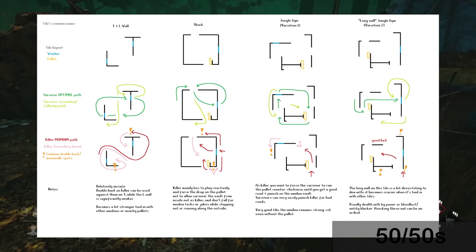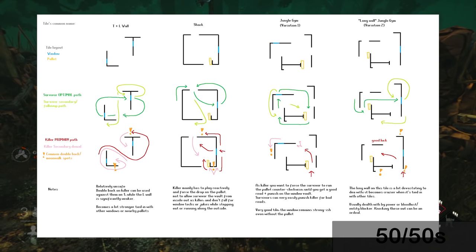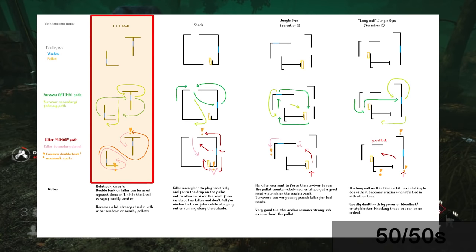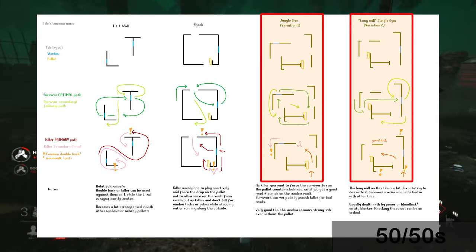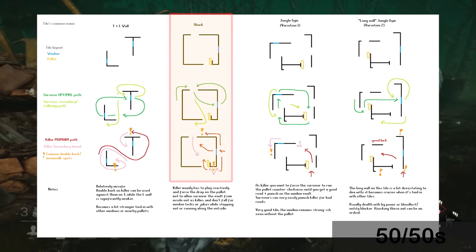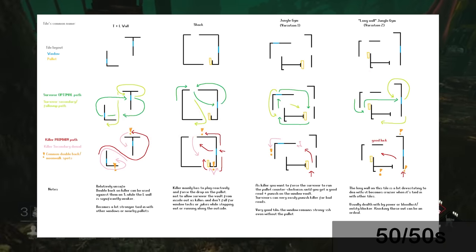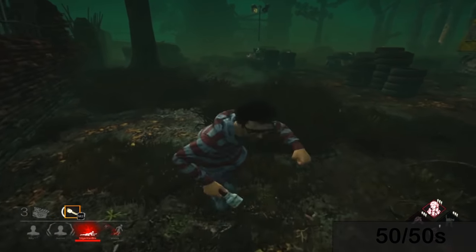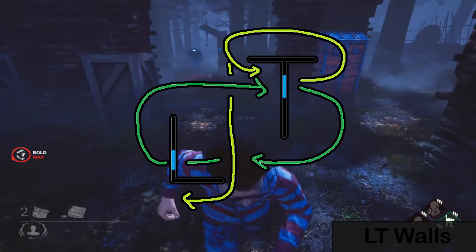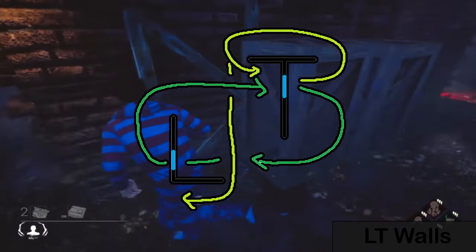Now we'll talk about this image I grabbed off Reddit — I'll link the post in the description. We're going to cover how to loop T&L walls, how to loop the two variations of jungle gyms, how to loop the shack, and how to loop the pallet gym, which is basically another filler pallet. We'll go over that quickly so nobody's confused if they encounter it. We'll start with T&L wall looping first.